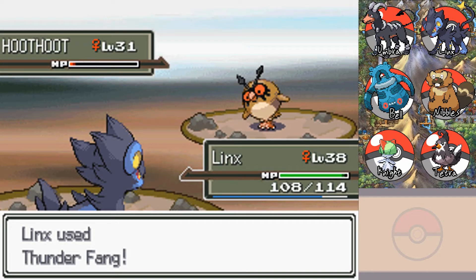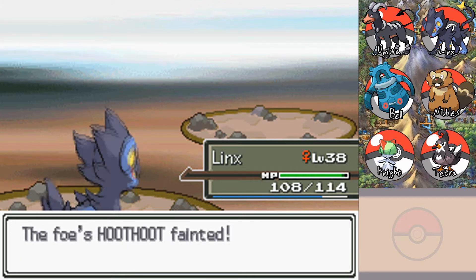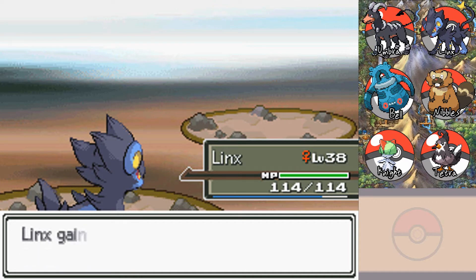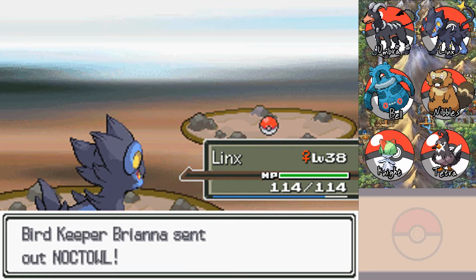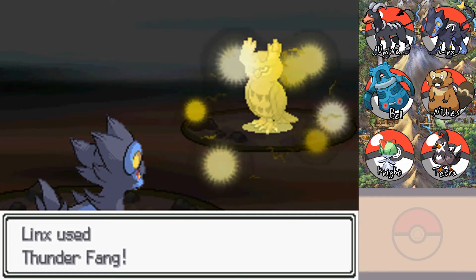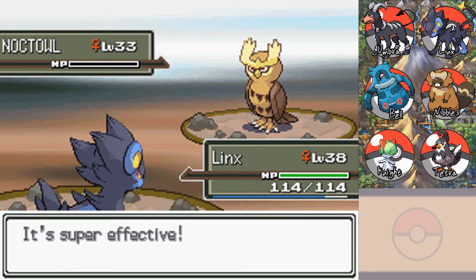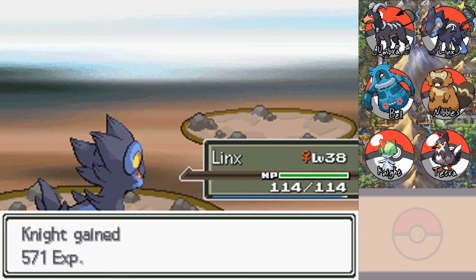I want to know how Game Freak decides what Pokemon they're going to put in the next game. Like, when you play through a typical version that's not a hack, they have to decide what Pokemon from previous generations are going to appear. Why did they pick Hoothoot and Noctowl? Why don't they have Pidgey? Or whatever it was from Gen 3 — Taillow? Swellow? I don't know how they make those kind of decisions — it's an interesting question.